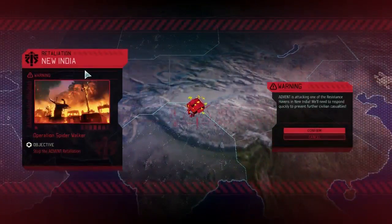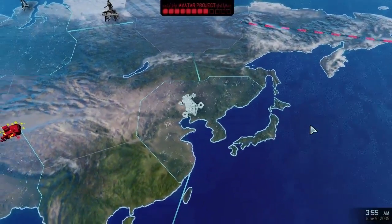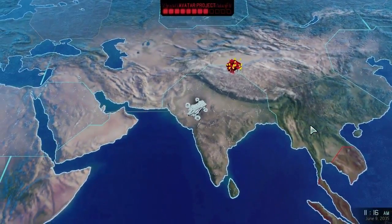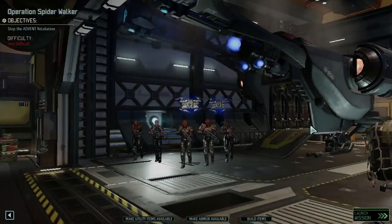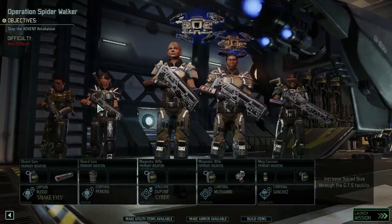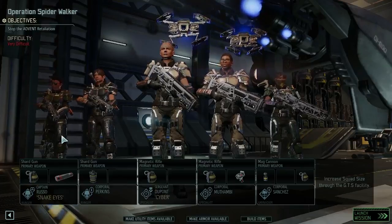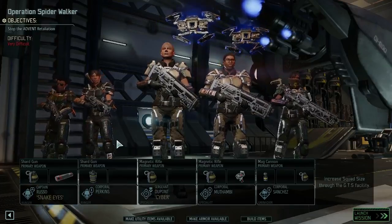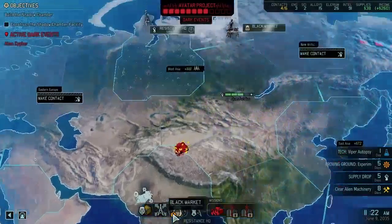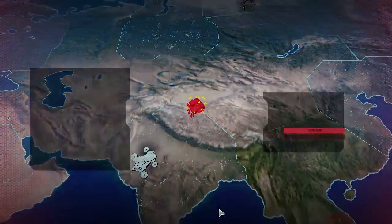Where are you guys? New India. We've got to go ahead over there. Very difficult - does it just say that by default? How much money do we have? 38 supplies. Yeah, that's probably not going to be enough. Let's just go.